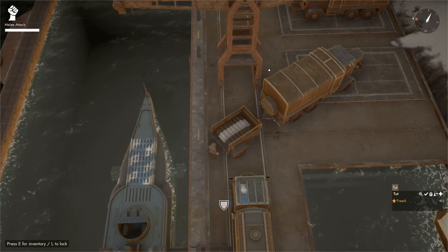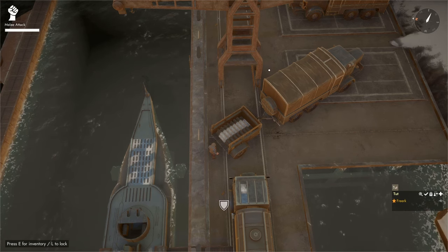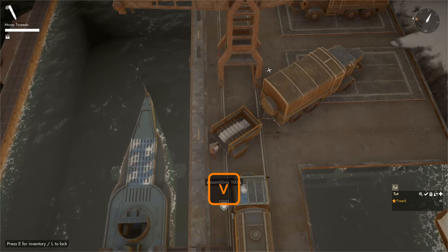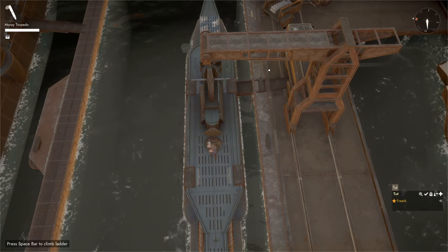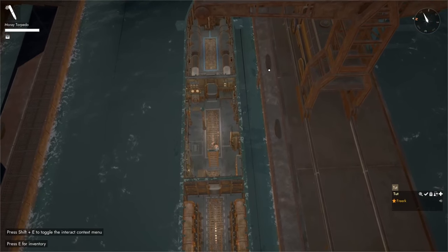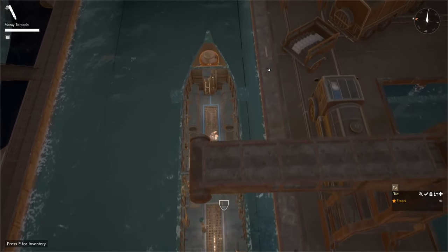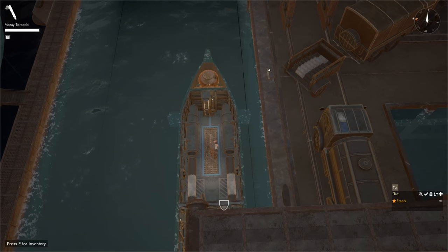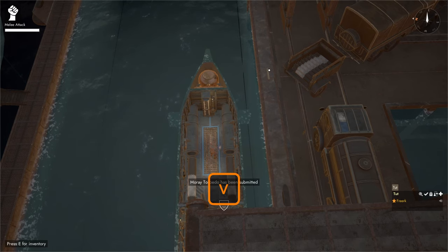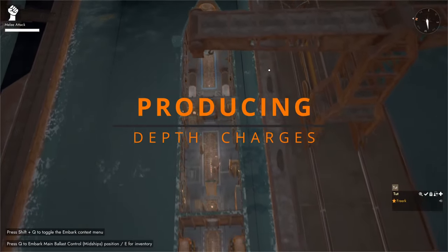Currently the only way to reload torpedoes into your submarine is to grab a torpedo — for instance from the trailer by pressing V — come up the gangway, and walk into the hatch, which drops you into the crew quarters. Note that this will do a tiny bit of damage to your character. Press V to submit it to the torpedo room, and pressing E to open the torpedo room confirms you now have two torpedoes loaded.